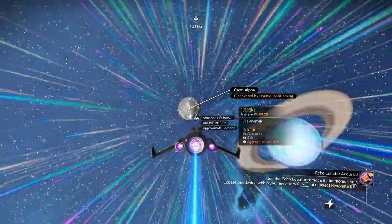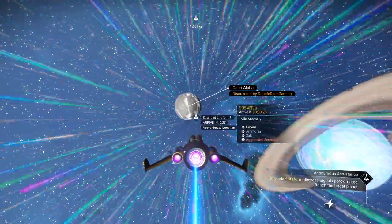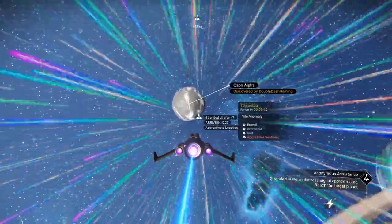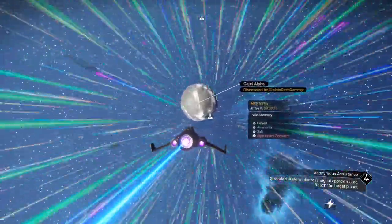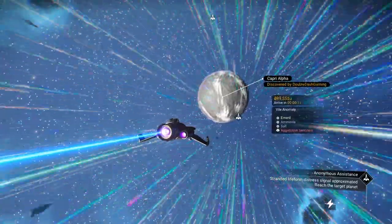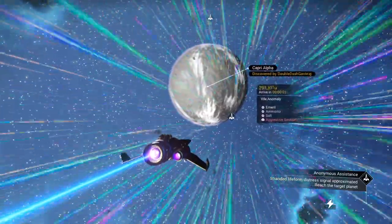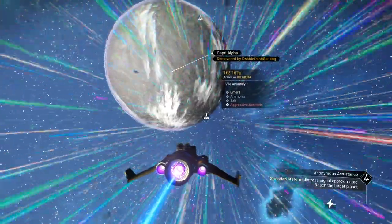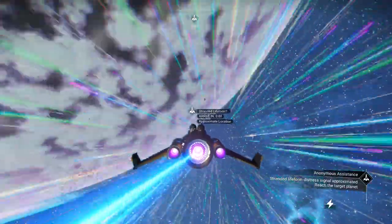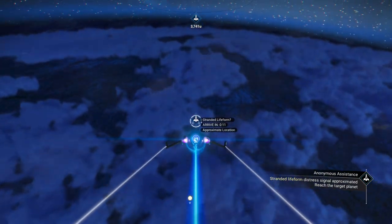Looks like we have a vile anomaly planet — so we're in a green system. Ammonia, salt, and aggressive sentinels. For those of you who don't play well with sentinels or have a little bit of a hard time challenging them, this may not be your mission. If the sentinels are a little bit more annoying than usual, we'll pull out our best multi-tool and take them out as fast as possible so we can have free reign to get this mission done.